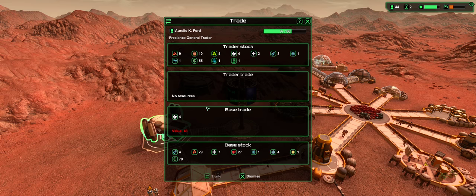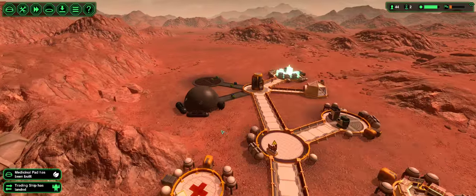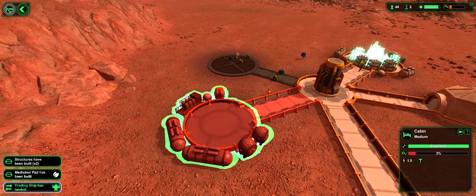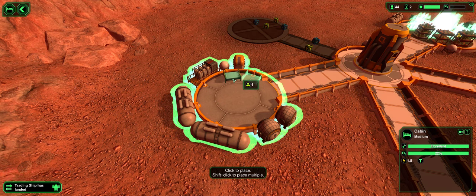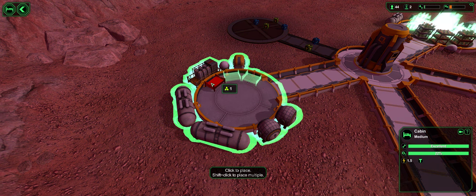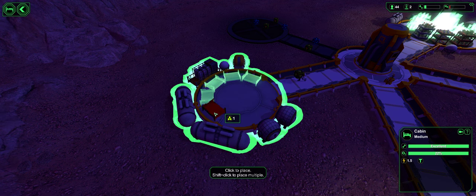We'll just sell some more medical plants. That's fine. Slowly but surely our cabin is built — fantastic. Maybe eight personnel — colonists will be living a luxurious life in this cabin.